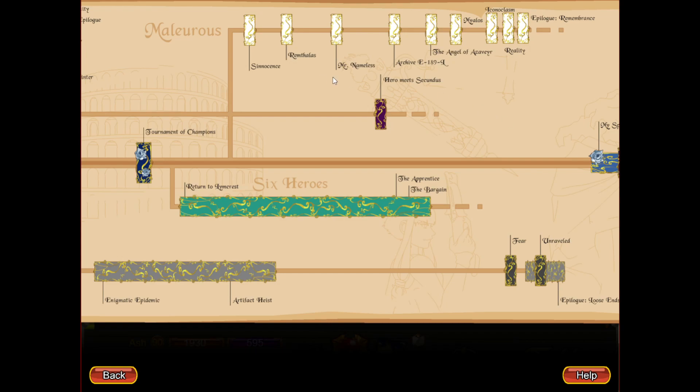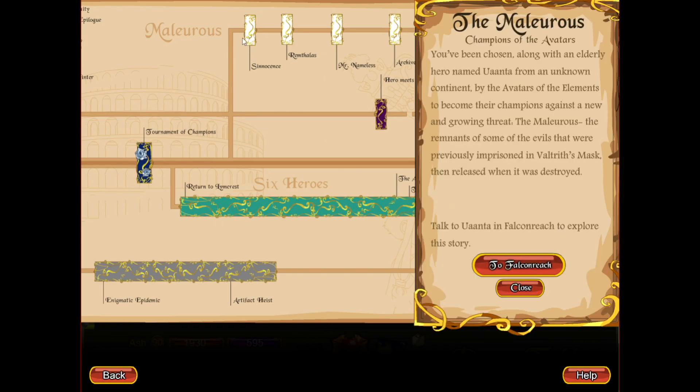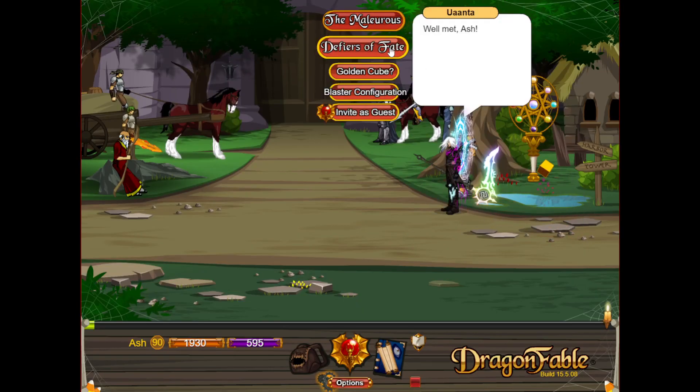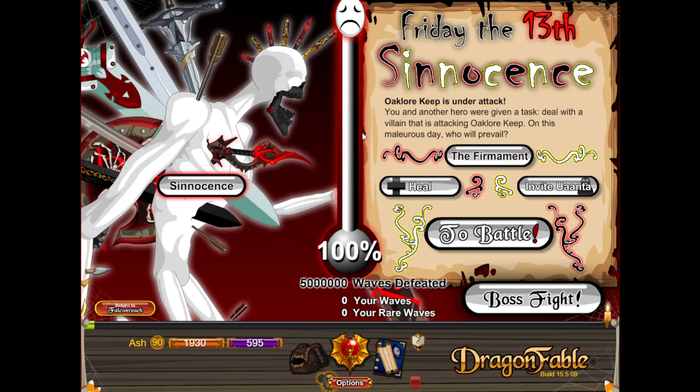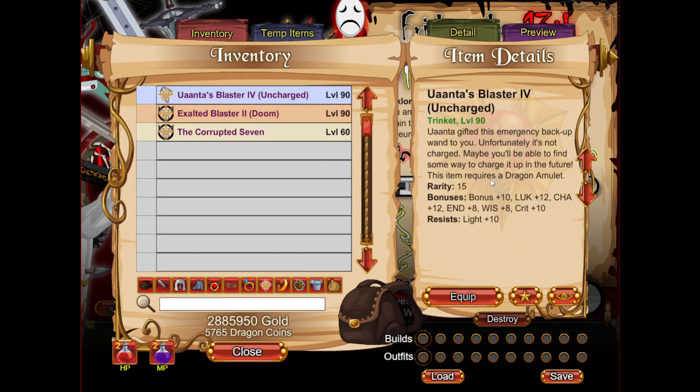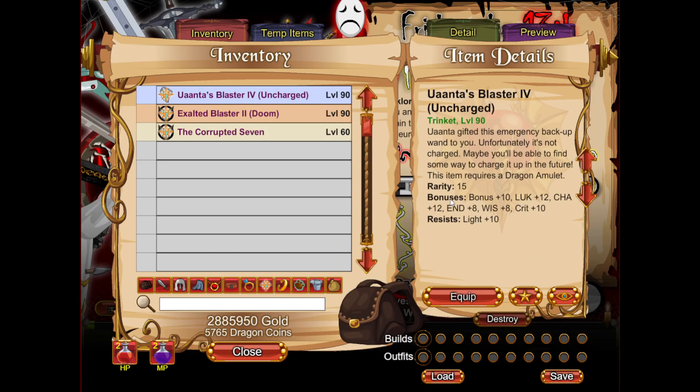Now then, to start off we are going to go to Citizens, we're going to talk to Yuanta, the Malara Saga, Citizens here to the War, and it's going to be from the boss fight. This is how you get the uncharged trinket — this is the first one. The stats are pretty whatever but that's because it's just the first one. Here I have the level 90 version, Yuanta's Blaster 4.